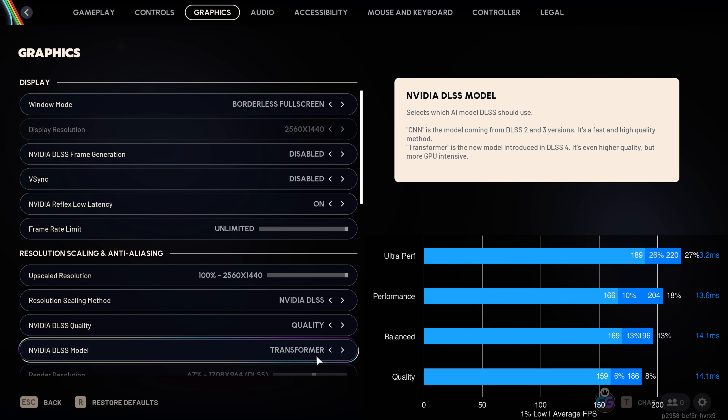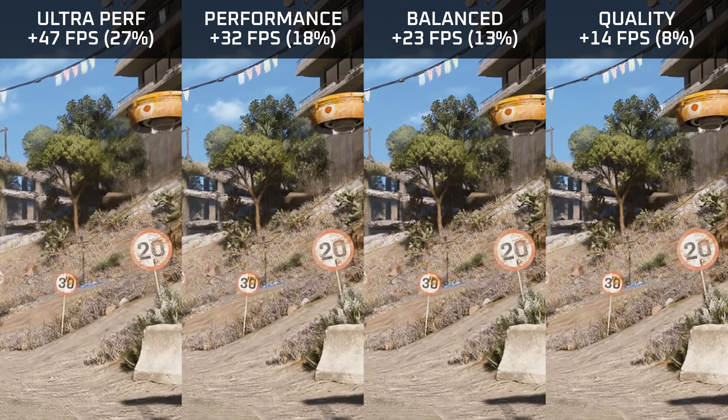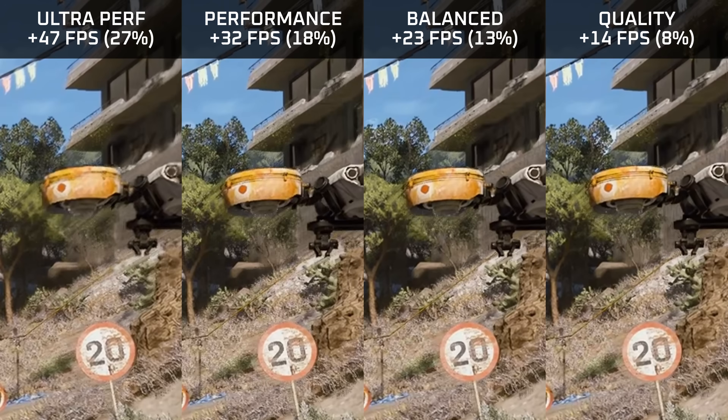DLSS4 (transformer model) is a bit more performance-intensive, so upscaling performance gains are only between 8 and 27 percent. Visually it's super stable — no flickering or sizzling — but unfortunately moving objects leave a trail behind. When switching between the two DLSS models, the transformer model is clearly much sharper. If only there were no smearing behind fast-moving objects, it would be the perfect upscaler. I would still choose the transformer model because of the sharpness of the image.